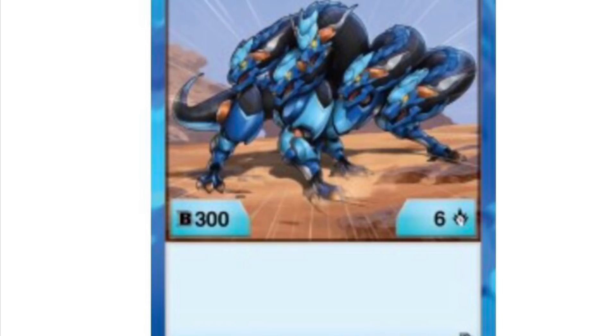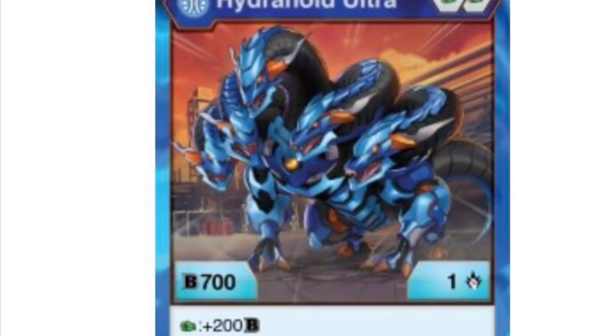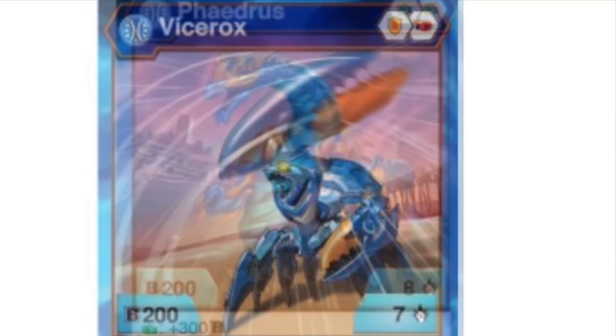Definitely check out TCG Player and look at some of these other character cards. And here he is, Hydranoid Ultra, and he's actually really great. It's double fist, 1 damage, 200B power — or sorry, 700B power — and on a fist he gets plus 200, which is amazing.